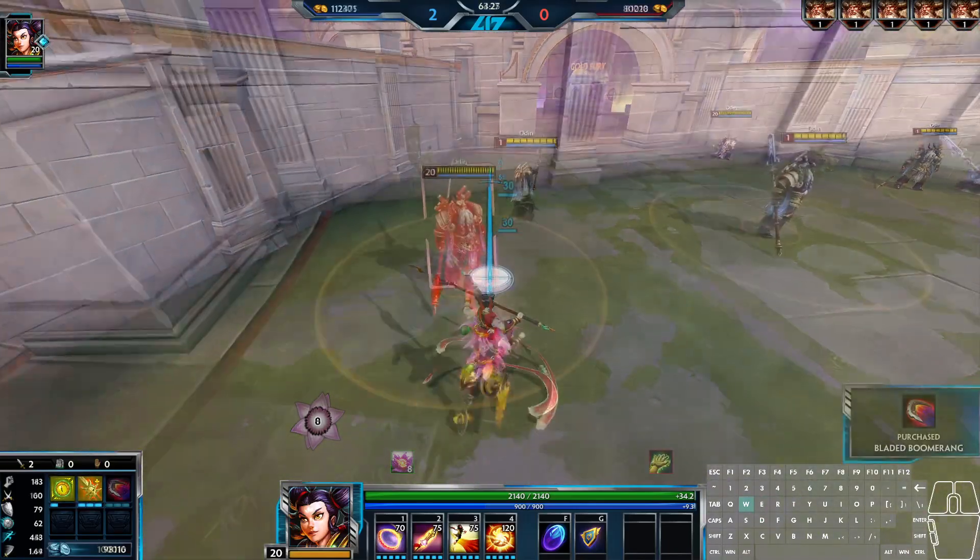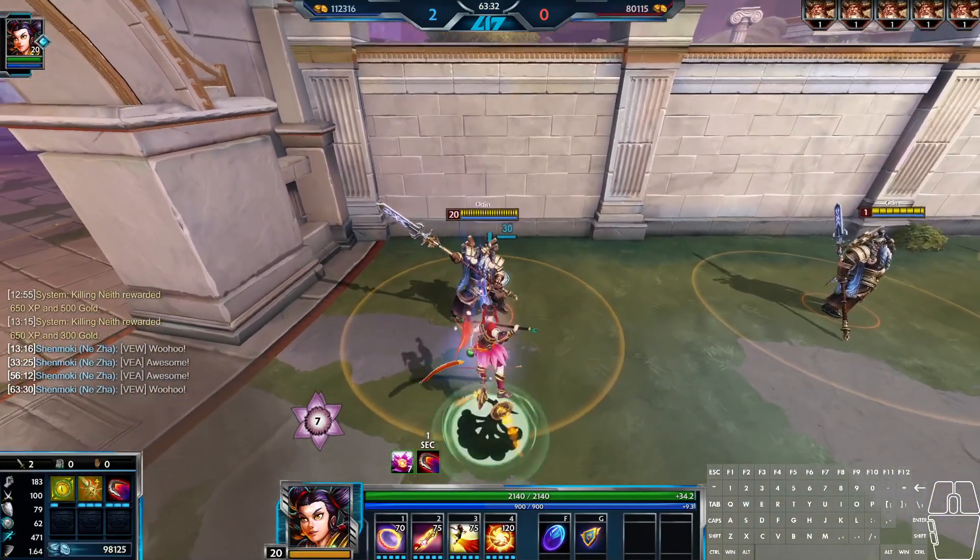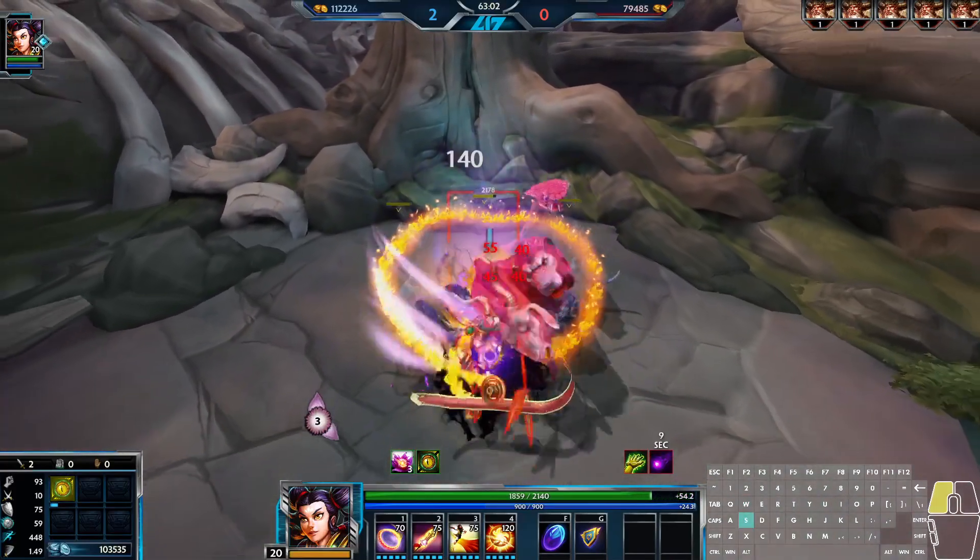And if that final blow crits, they're done. Other than spacing out basic attacks, your only option to keep the basic attack chain from slowing you down is by using your abilities to reset the chain, so let's get to them.